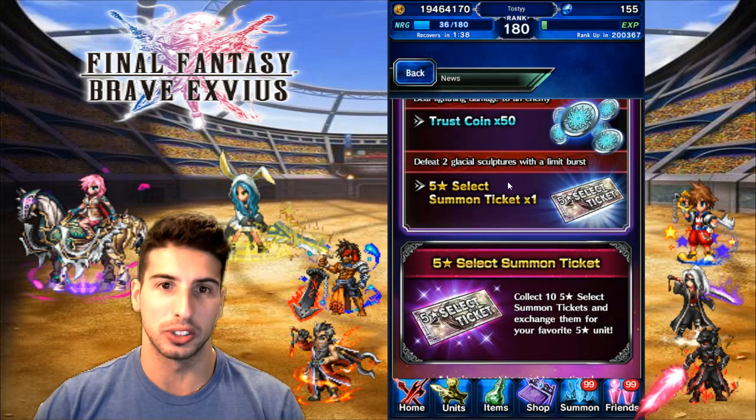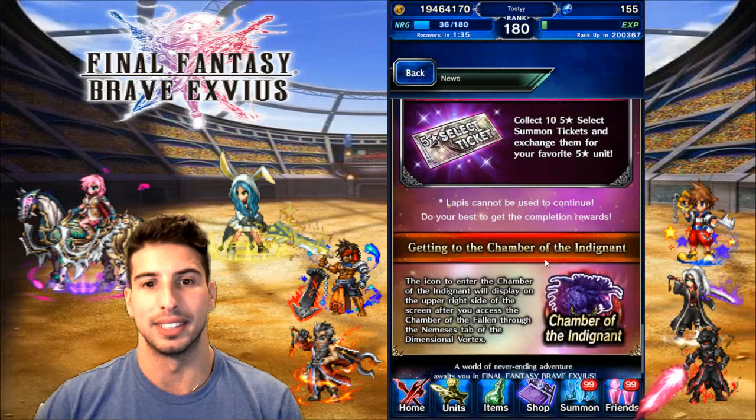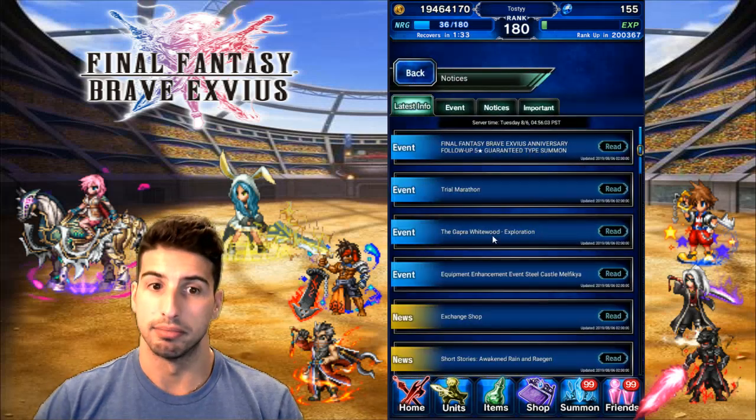Defeat two Glacons with a limit burst and you get a 5-star select summon ticket. That's number one.